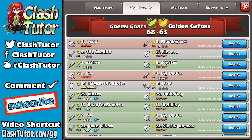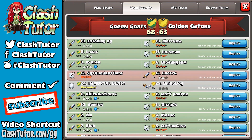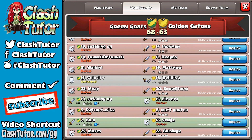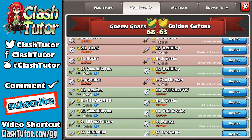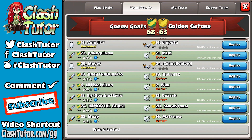Once you start that war search you should be matched up relatively quickly. If you're not getting matched up, you may have a little imbalance and you're not close enough to actually go to war with each other. These guys searched for seven minutes and that's when they got matched up. Green Goats brought it home — it was 68 to 63.